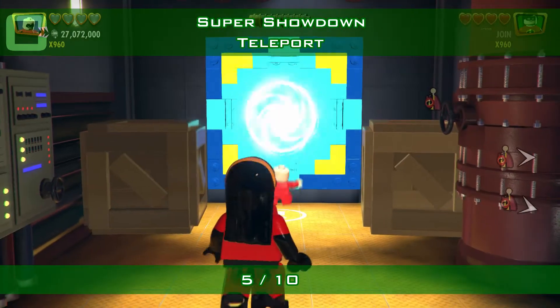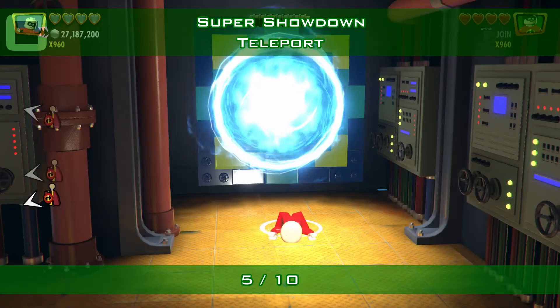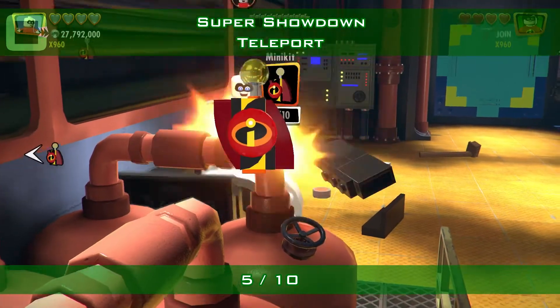Out of the vent or hatch there is a teleport wall. Use someone with a teleport skill to go through, and here it is — minikit number 5, hidden.